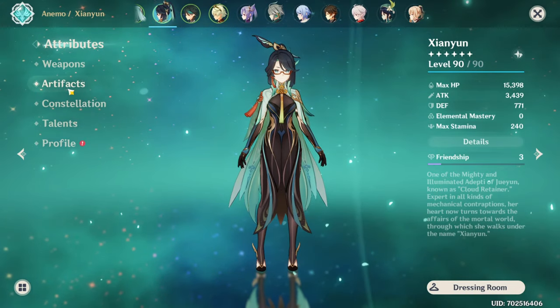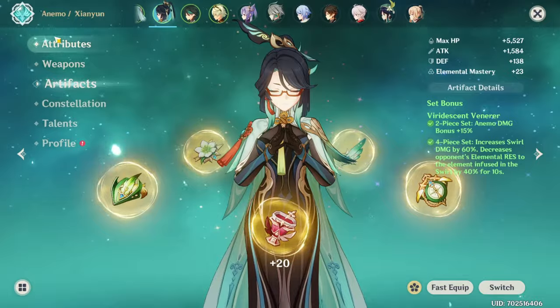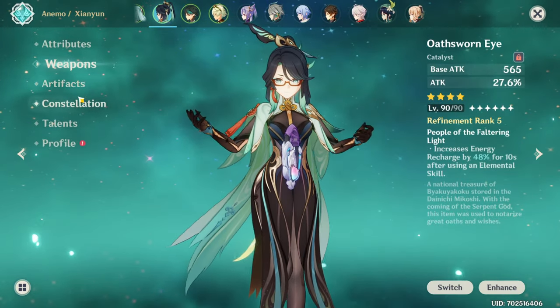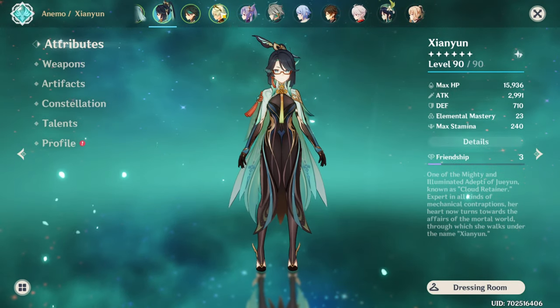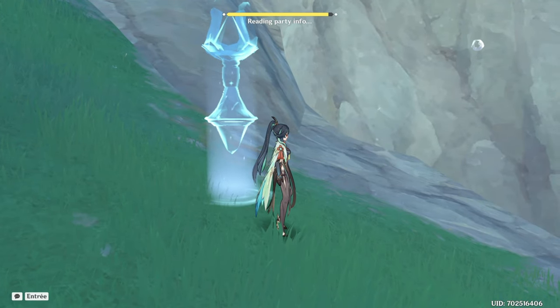For the last team, I'm going to put Xianyun on a VV set. Now Xianyun has 133% ER and a decent crit ratio, but it doesn't matter for her. We're going to try this team — instead of Bennett, we're going to put Furina in.